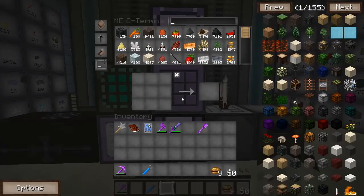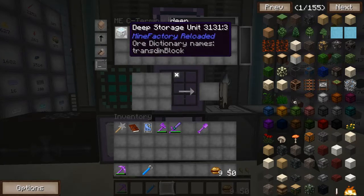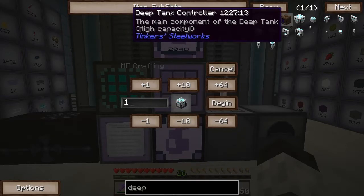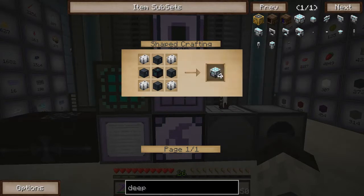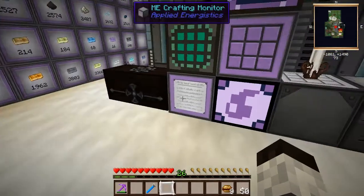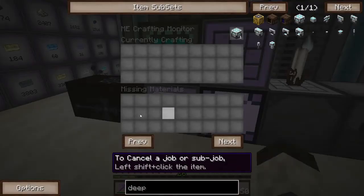If I walk over to the Craft Eternal, I should be able to just tell it to make some. I've already made four because I tested it out. So I'm just going to say make one deep storage unit, but it will make four because the recipe actually creates four. It's been a couple days since I did this, so we will have to check.